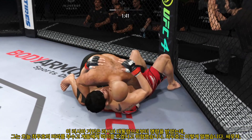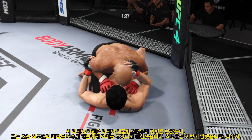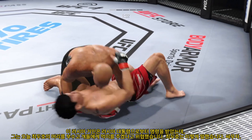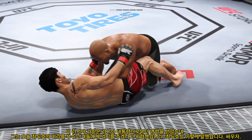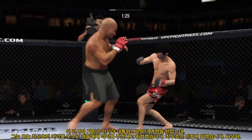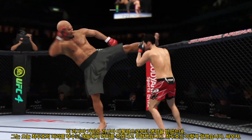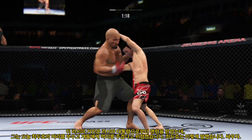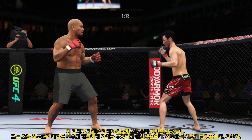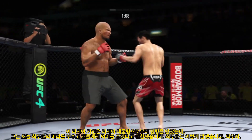Anytime you are in a ground fighting situation with this fighter, you're potentially playing with fire. He's trying to control posture now, trying to hip escape — just trying to move out of this position off the bottom. Really using his reach advantage there with that punch. Got the single collar tie. Didn't take him long to find his range here tonight. His timing is on point — that big, powerful punch lands. Now he gets back to the range.